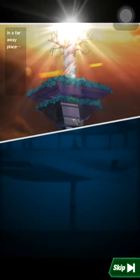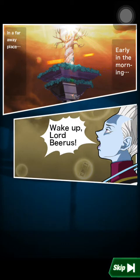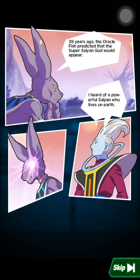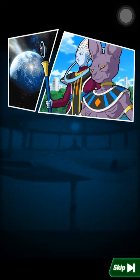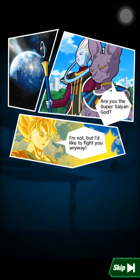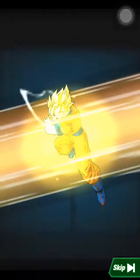I've never actually read the story, but in a faraway place early in the morning — wake up, Lord Beerus. 39 years ago, the Oracle Fish predicted that the Super Saiyan God would appear. They're looking for the Super Saiyan God. If you've watched Battle of Gods, it's kind of similar to the story. But this is different — you saw all five Super Saiyans trying to fight, like Lord Beerus using his Super Attack, and it overpowers them. This is where you kind of just go back in time.